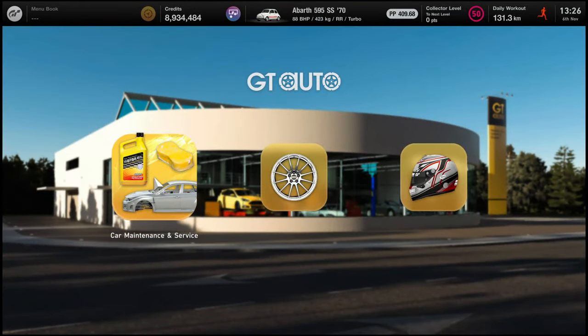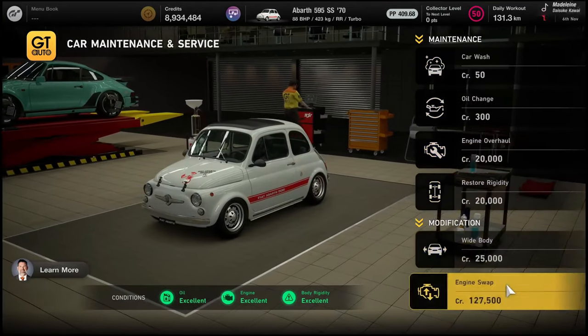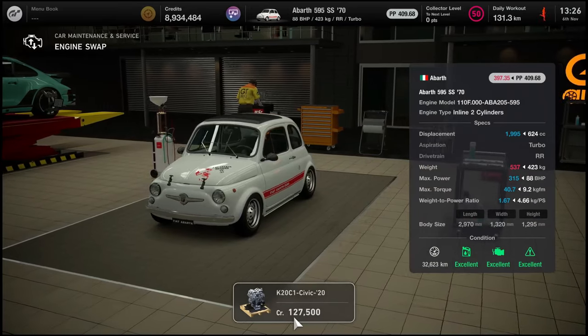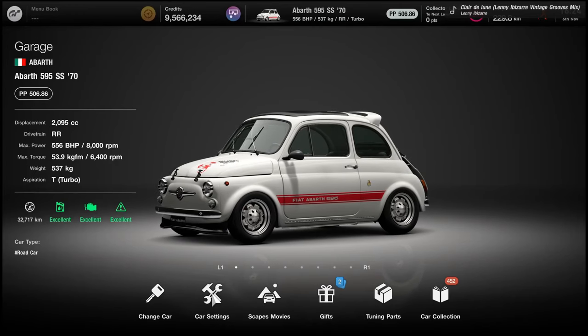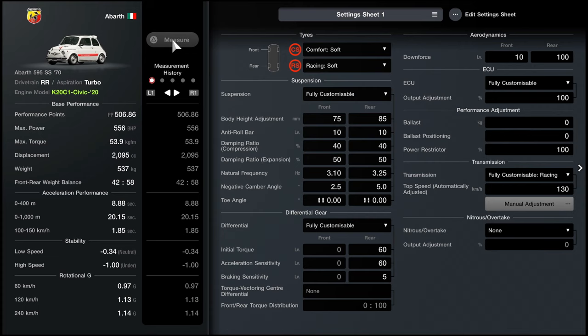Second, go to GT Auto under Car Maintenance and Services and Engine Swap. Stick in the K20 C1 engine. If you don't have it, check under Garage and Tuning Parts. Now with the Fiat equipped and everything bought, go to Garage and Car Settings. Select tires: Comfort Soft in front, Racing Soft in the rear. Fully customizable suspension, body height — pause the video and fill in these numbers, otherwise the video will get too long and we need to earn money here.